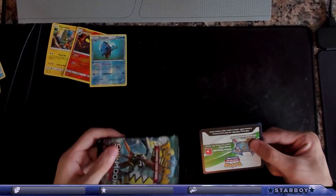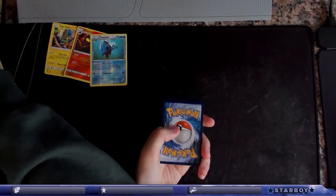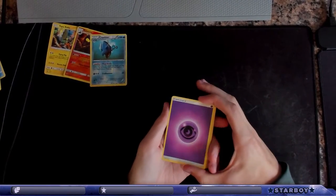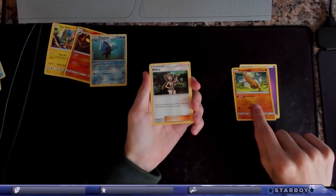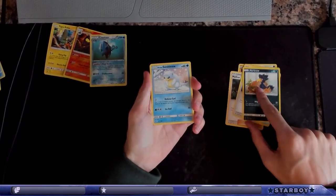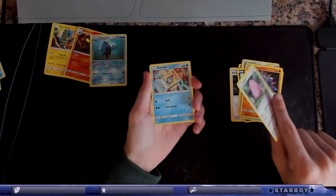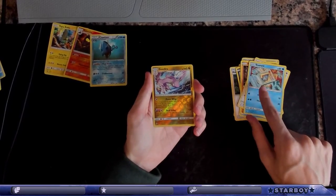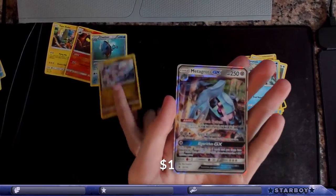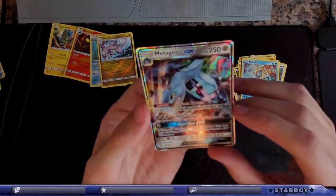This gives me hope. One, two, three, four — is this correct again? Okay. Sudowoodo. Mallow. Energy Recycler. Murkrow. Alolan Sandshrew — pretty dope. A Chop, that's cool art. Chansey. Snorunt. Goodra. Reverse Holo Goodra. Metagross GX. Damn. That looks dope, actually. Yeah, that's nasty. Probably worth nothing, but hey.